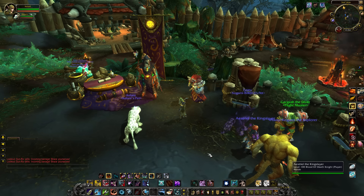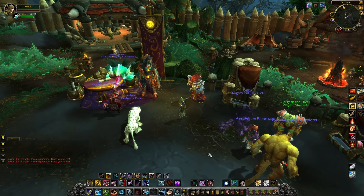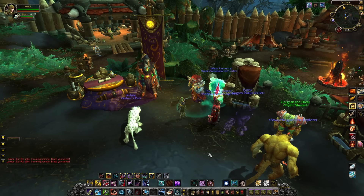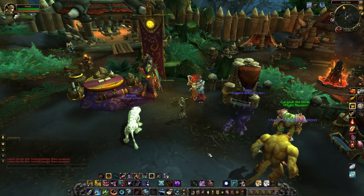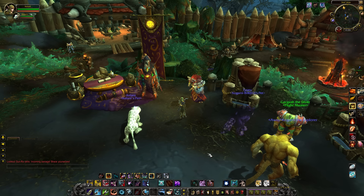Hey folks, this is Kalani, going to give you a quick and dirty guide to getting some super shiny gear in 6.2. This can take you all the way from a fresh level 100 — maybe a new player, maybe an alt — all the way up to normal, if not heroic, Hellfire Citadel. You can go from around 600 item level to something like 695, depending on how much time you've got and how many Apexis Crystals you can be bothered to farm.